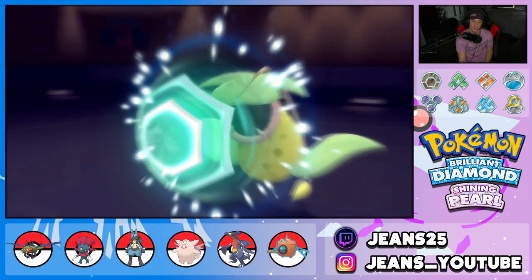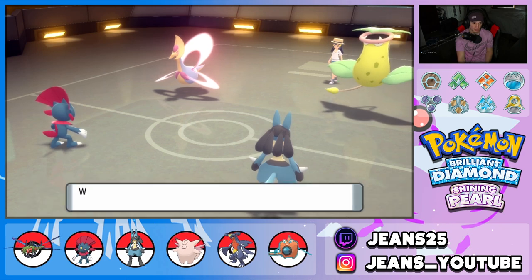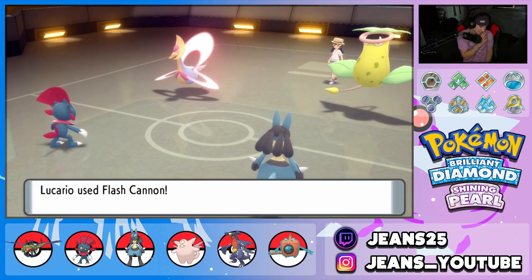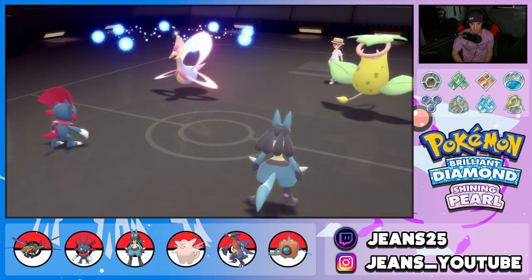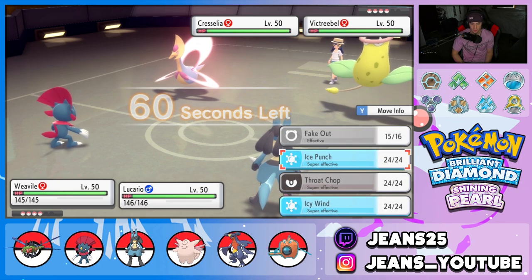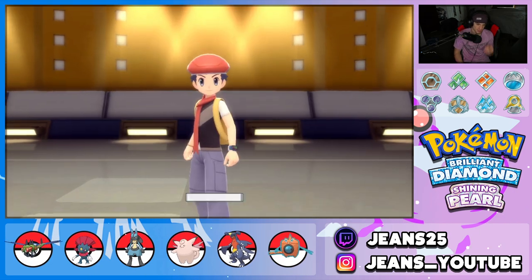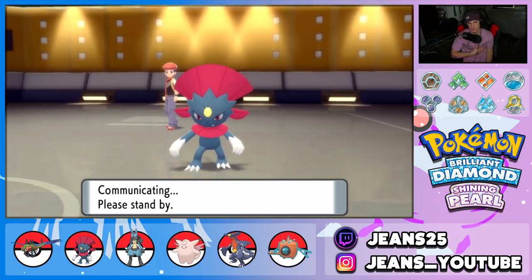Cherrim protects so it's just protecting. We do a little chip damage — I was going to set up a Nasty Plot, that would have been a great turn. From here I think I'm just going to Ice Punch and set up a Nasty Plot. Ice Punch lands — Nasty Plot is up! Good hard swap from him, but I'm a little confused about why Cherrim was brought in here.